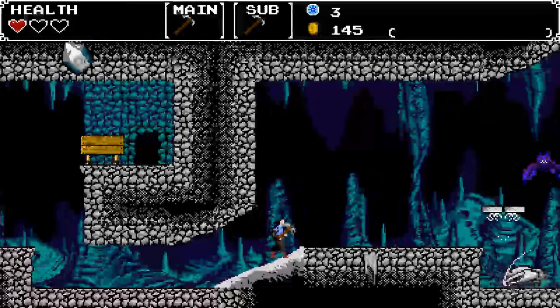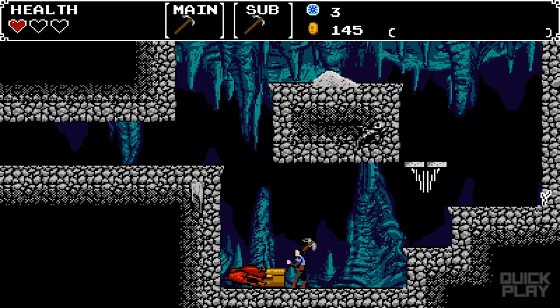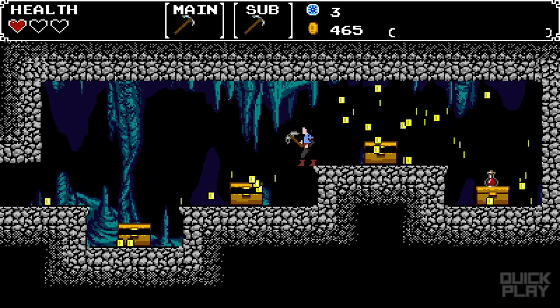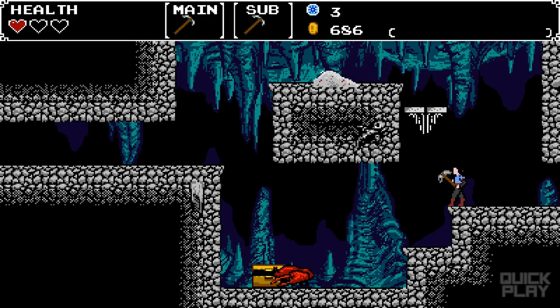Upper path — I've taken the lower path before and I'm curious about the upper path. Any resources you don't collect along the way, you can purchase with gold. Oh my gosh — look at that! I didn't see this last time. I love how the coins just shoot out of the treasure chest. 600 coins! Oh my goodness. I was not expecting that much.